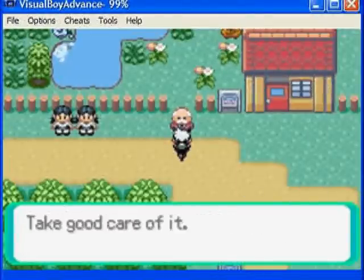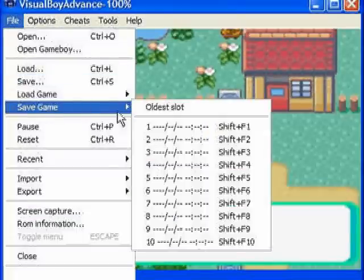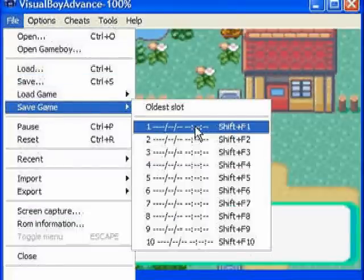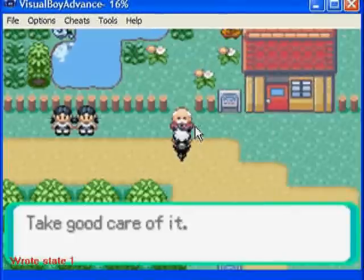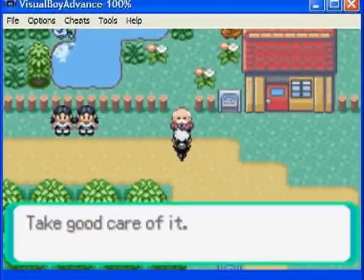The one thing you want to remember is that when you make a save state, you want to do it right where the man says 'take good care of it,' because this is when the IVs are created. So this is where you need to know where your seed is at. As long as you make your save state right there, you'll be fine.